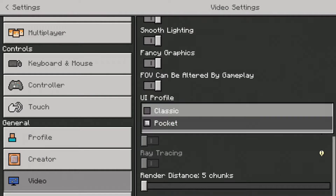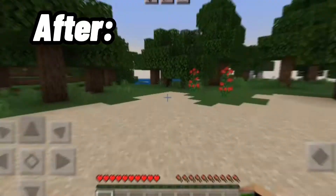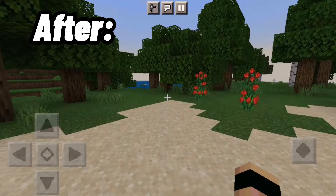You can set Minecraft PE to Classic Mode, making it look like the original version of Minecraft. That really does feel nice, doesn't it?